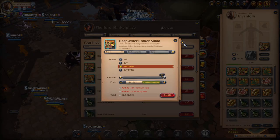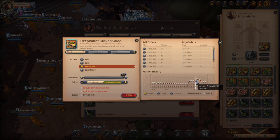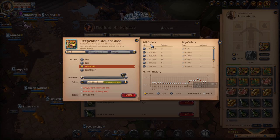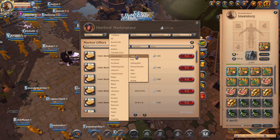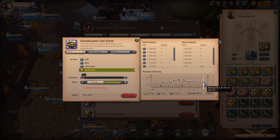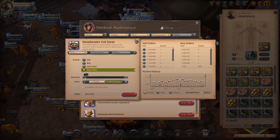In Thetford right now the price of these is very high. If you were selling like 50 to 60 here for 240,000, you're making probably close to 2,000 profit per focus on those. It doesn't just have to be krakens - if you come to any tier eight consumable cooked items and look through, the deadwater eel stews sell a pretty decent amount per day, anywhere from 10 to 20. Sometimes somebody will come through and buy up a ton of them.